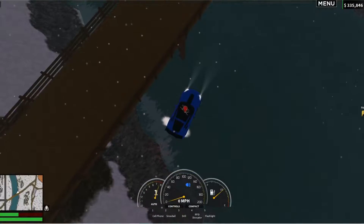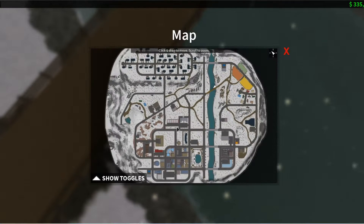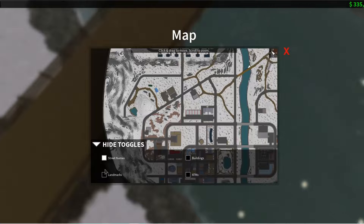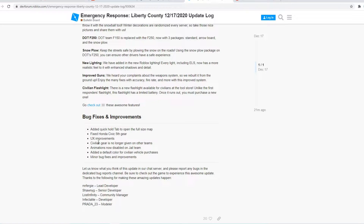So if we go back to the car, I think we've basically checked everything we need. Oh wait, I missed bug fixes and improvements. Added a quick hold tab to full-size the map. Oh, the map looks so cool also — look at the mountains on the map, bro. That's so cool. You now have this because that was missing. So three names, landmarks, buildings, and ATMs. Fixed Honda Civic 5th gear. UX improvements. The villain gear is no longer given on other teams. Animation is now disabled on Jelty. Added a default color for civilian purchased vehicles. Minor bug fixes and improvements.